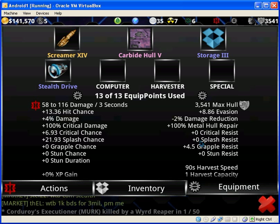What splash resist does is that the higher this is, the less likely you are to get splash hit.